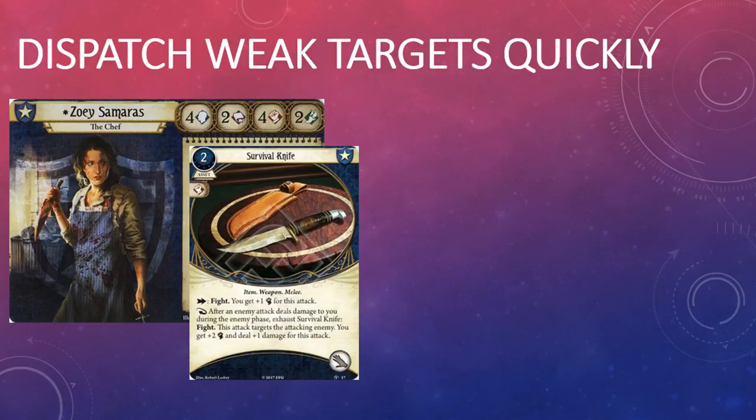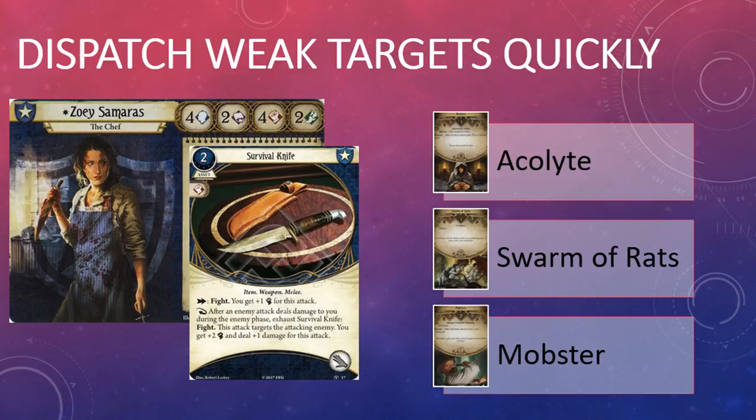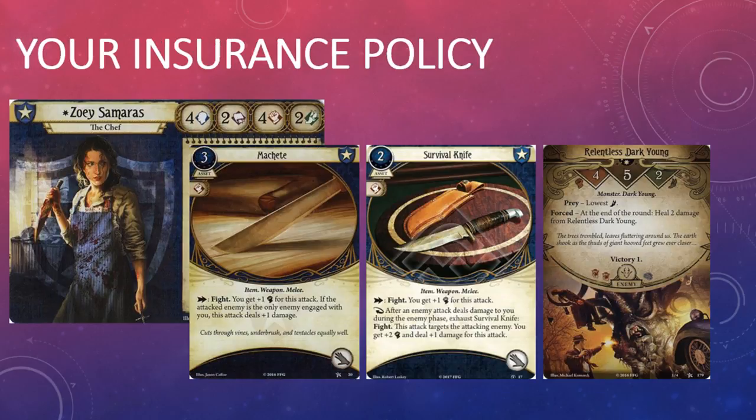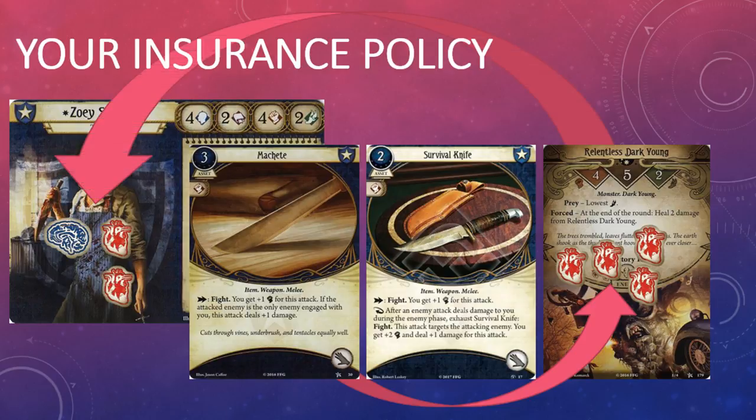This sort of trick works particularly well at the start of a campaign when you tend to encounter a lot of enemies — such as the Acolytes, Swarm of Rats, or Mobsters — which are more of a speed bump than any real threat to a Guardian. If you need to take a cheap hit or two while you deal with more pressing matters, Survival Knife will make sure those enemies don't see another enemy phase. Survival Knife also provides added insurance for your enemy management strategy — maybe you had a string of bad draws from the chaos bag and failed to kill an enemy, or you engaged it at the end of your turn. Whatever the case, after that enemy attack, Survival Knife gives you a chance to kill it during the enemy phase so you don't have to waste time dealing with it during the following investigation phase.